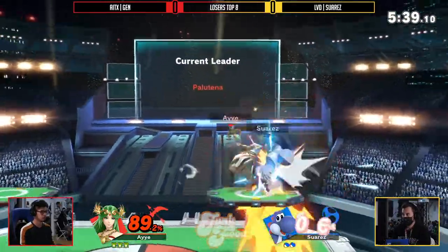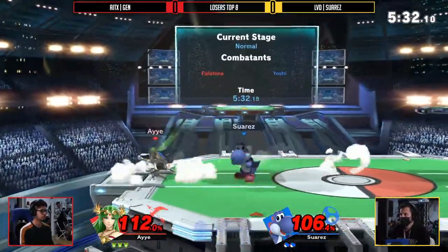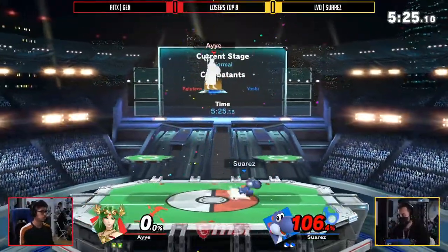Yoshi's movement is like dragging a PNG across your screen — he just schmooves wherever he wants, he just floats. Suarez is looking super good right now. Nice up smash there. It's just that approaching Jens is absolutely the hardest thing — his defensive play is so good, but Suarez finds that stock regardless.